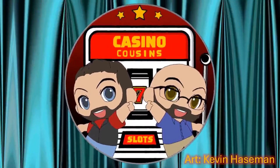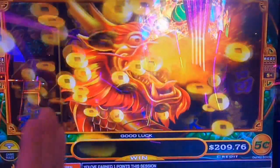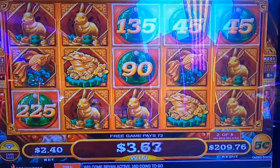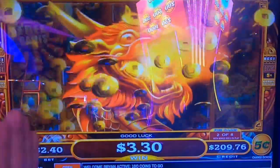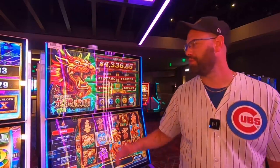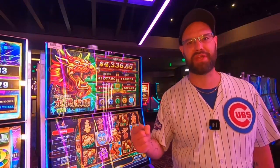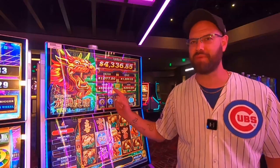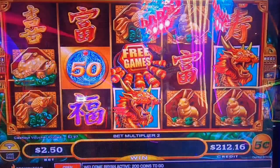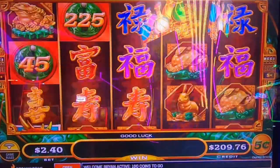Today on Casino Cousin Slots, bringing another exciting video. We're doing a Mighty Cash game — hooray! We love when this guy comes out and roars on the screen because that means we're getting something good. So let's have him come out a bunch. We're gonna change our bets around and see what we can get. Let's get it going — we're gonna start on this five-cent denomination, 240 bet.